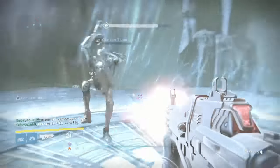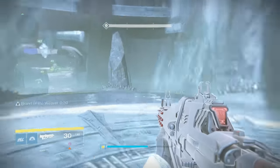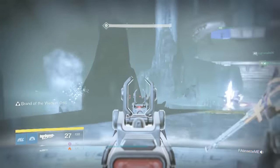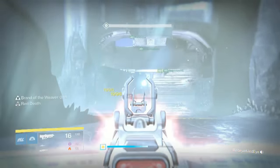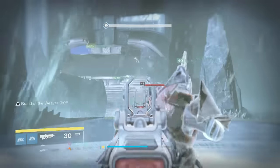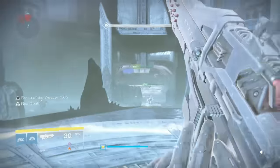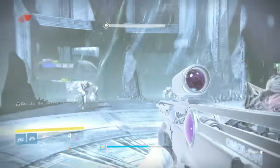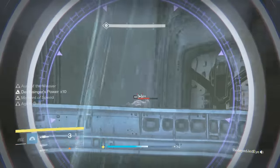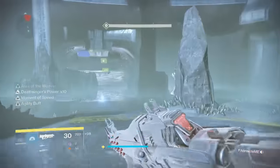It just seems like the drops in the Taken King raid are really bad. At this point, they should increase it, because you don't want to be doing hard raid mode so much, especially going into the next DLC whenever that happens — maybe six months from now — and then find out that you're still not 318 to 320 light and you're stuck at 315 or 316 because the hard mode raid is never giving you higher loot drops.